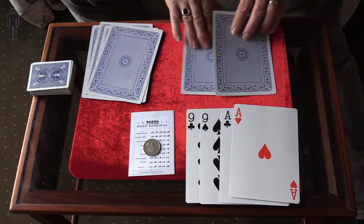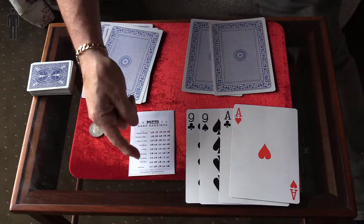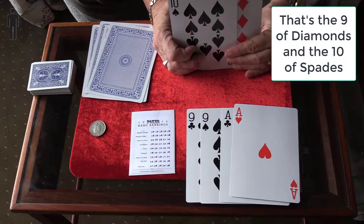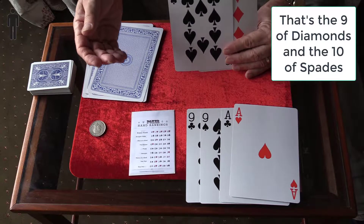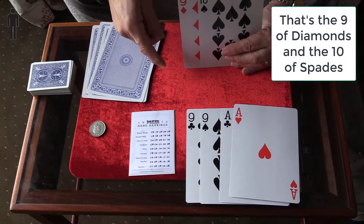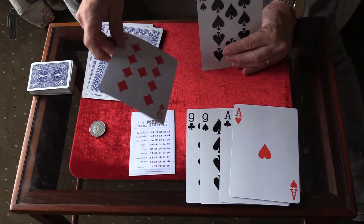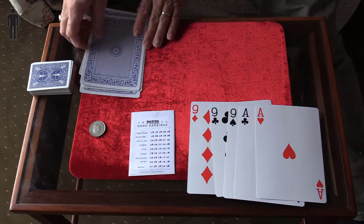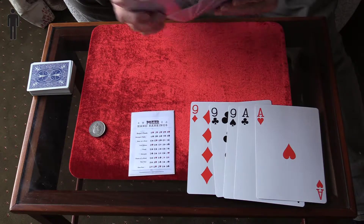It's heads this time. Now this is the point at which I would say to you: which of these cards is going to make your hand better? If you know about poker, you'd know immediately that the nine is going to give you a full house — that's the best you can do. The ten would still just keep you on two pairs. So you would choose the nine, and that gives you a full house of nines and aces — I'm not absolutely sure if it's nines over aces or aces over nines.